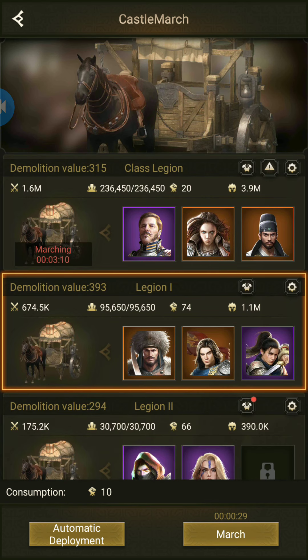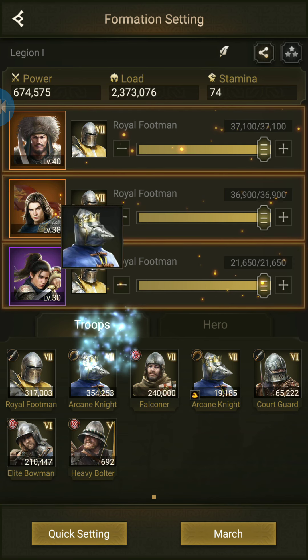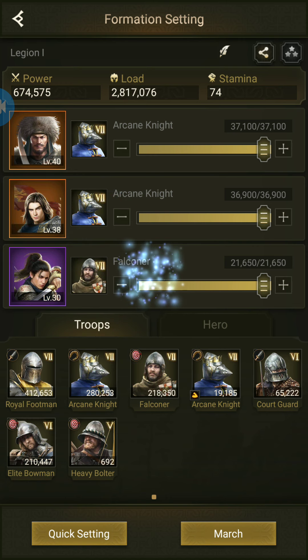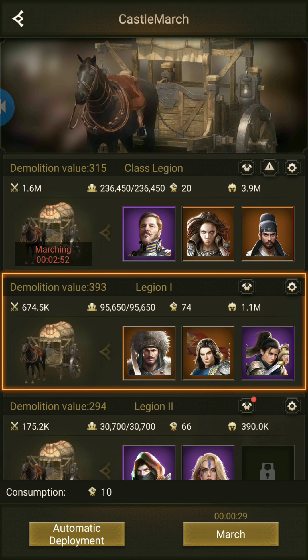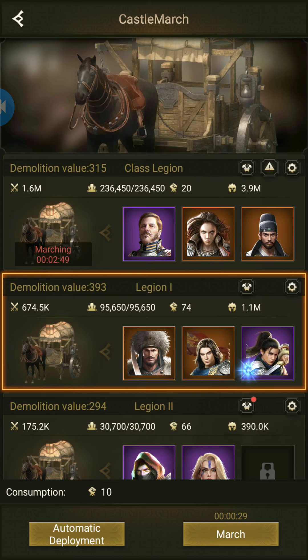For castle war or when you are sending troops together, you should use arcane knight. You can see the load went from 2.3 million to 2.9 million. However, switching to royal footman will decrease your load back to 2.3 million, and since they take longer to reach any tile, you need to plan ahead.